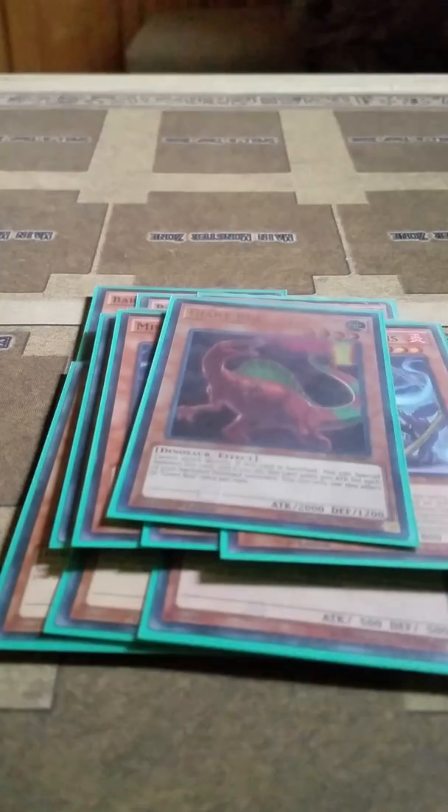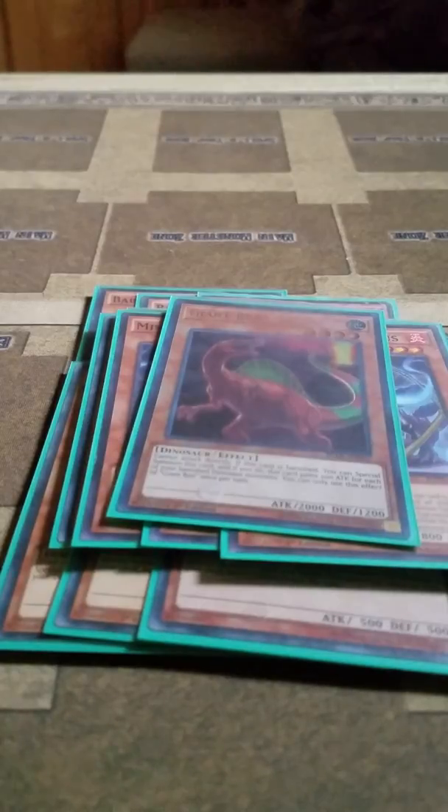Then I play 1 Giant Rex. If it's banished, once per turn you can special summon it back. And when summoned, it gains 200 attack for each of your banished Dinosaurs.